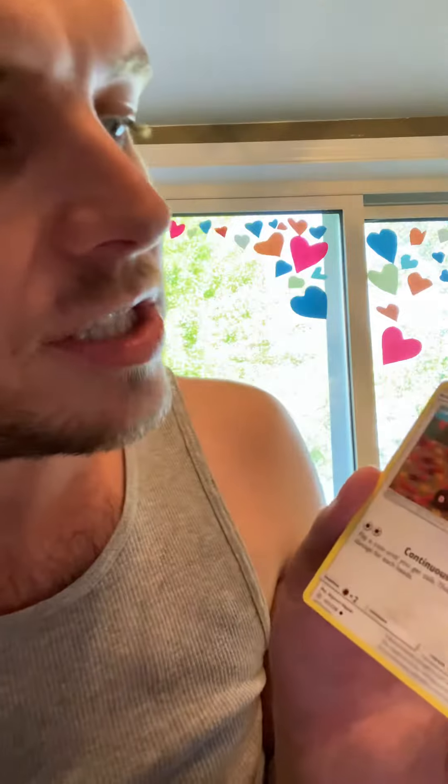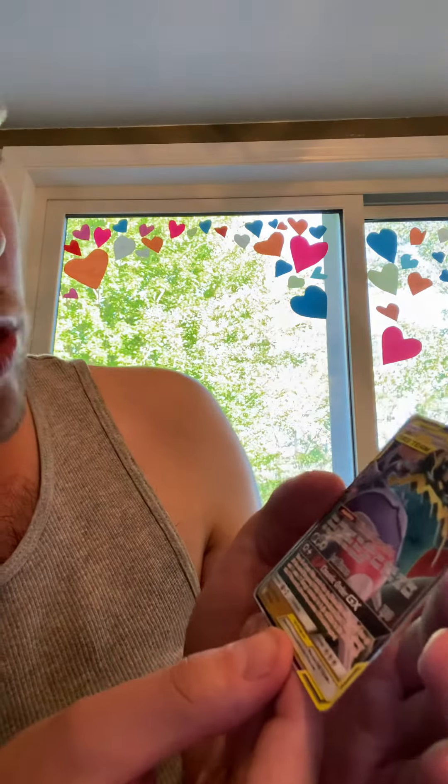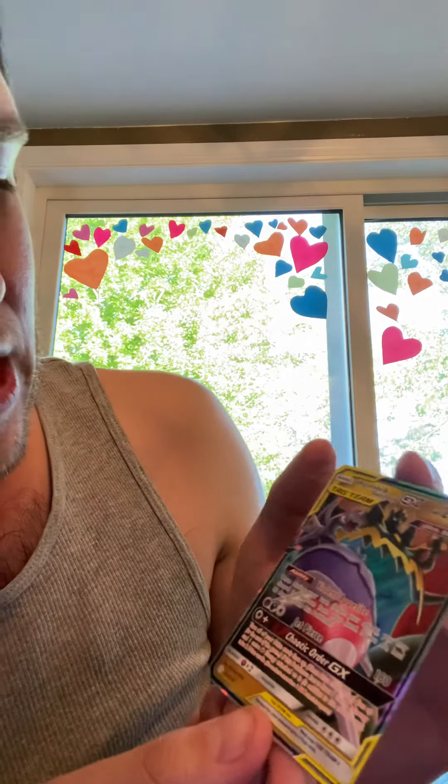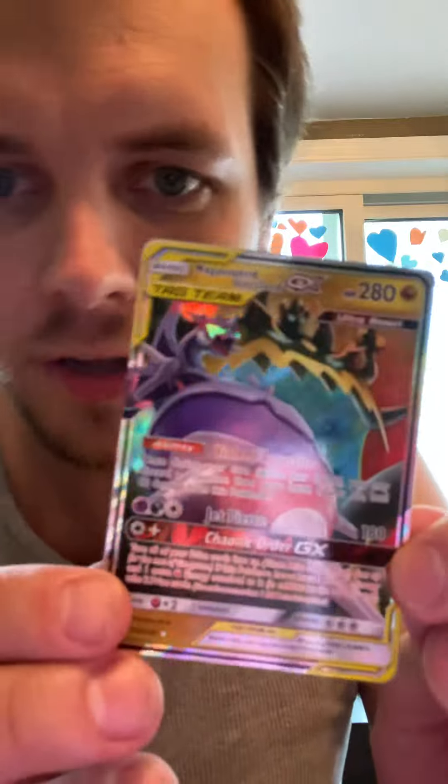Does that mean it's going to be a Pikachu GX? Stuffel. Ponyard. A Reverse Holo Crabominable — pretty fun. And ooh, what is that? A Ultra Beast Tag Team — Naganadel and Guzzlord. What a beautiful pull. Wow. Beautiful card on that one.